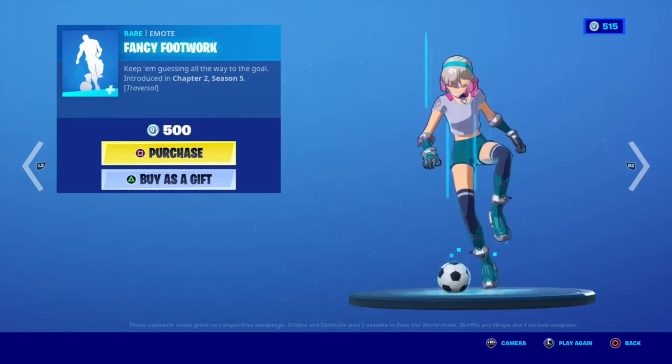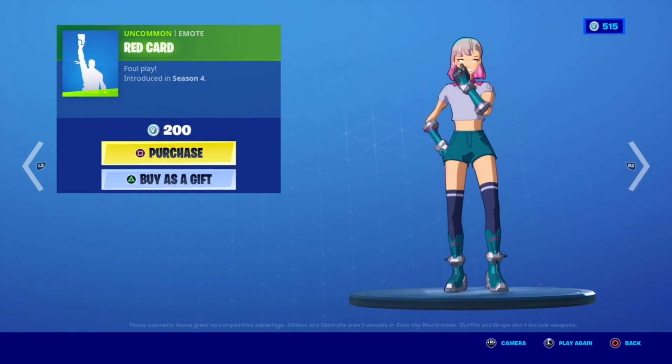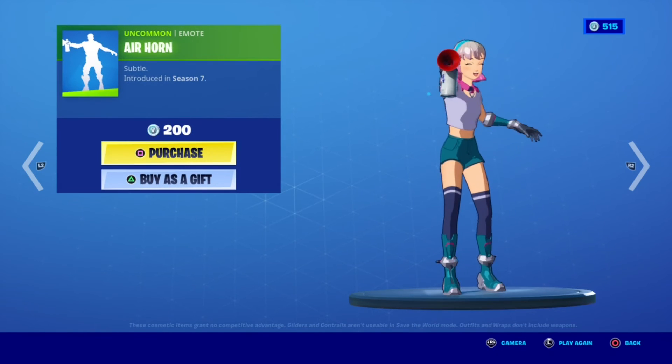Now we have the emotes: air punch, fancy footwork, kick up, red card, and the air hose.